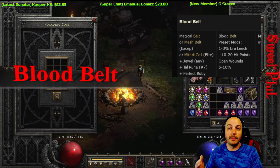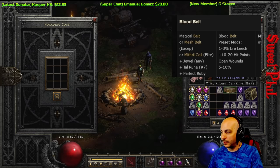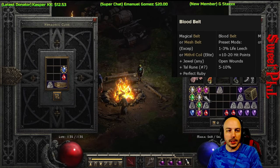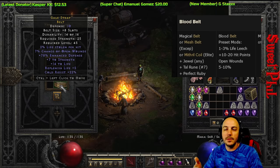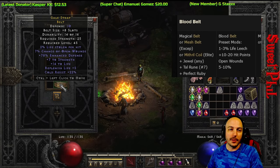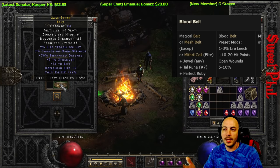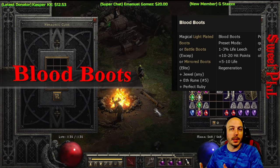Next is the Blood Belt. All the blood recipes are great for melee characters, and melee characters can really struggle in Diablo 2 Resurrected. You need a belt, mesh belt, or mithril coil, plus the jewel, a Tal rune, and a perfect ruby. You always get life leech, always get hit points, always get open wounds — plus this one rolled with strength and cold resistance. If you can't find a String of Ears or Dungo early on, craft one of these to help your melee character.